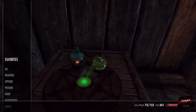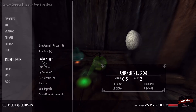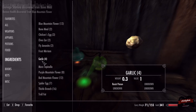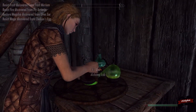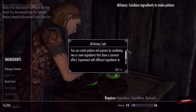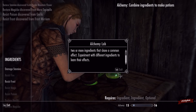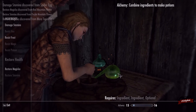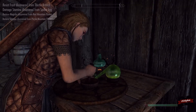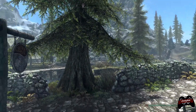Before we start we're going to eat some of our ingredients so we can discover their effects. You probably already know this but I'll reiterate that. Then we get to see what we can make. Alright, the alchemy lab - you can create potions and poisons by combining two or more ingredients that share a common effect. Okay, so we can't make restore health - that sucks. I don't think we're going to make anything because I really wanted to make a potion to restore health but we don't have the ingredients. So with that said, let's make our way to Bleak Falls Barrow.